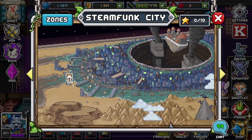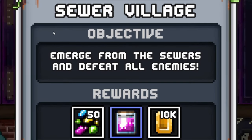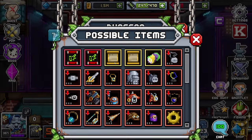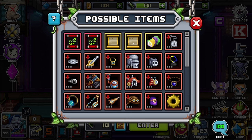We're going to be progressing through Steam Funk City to get to tier 18. We're first going to hit the first flag, Sewer Village — emerge from the sewers and defeat all enemies. We're going to be getting 50 rune fragments, one major revive potion, and 10k gold. For the drops, nothing crazy. These schematics are all right — Sumigo, Lady Sparkin, Washi Bot, and Gobo Yobo. Very good fams, at least most of them.